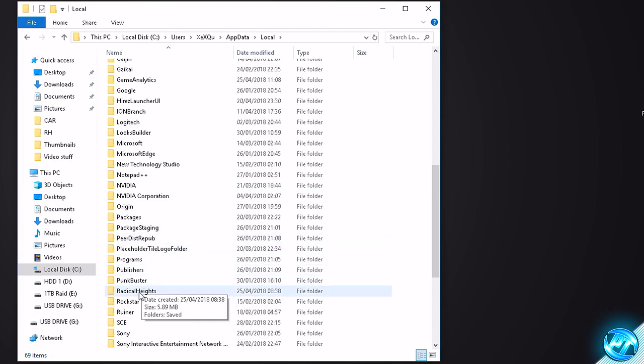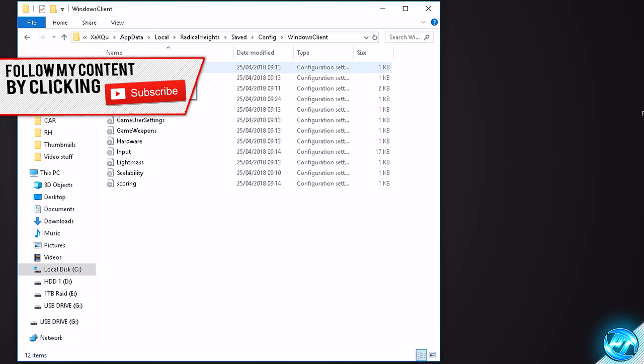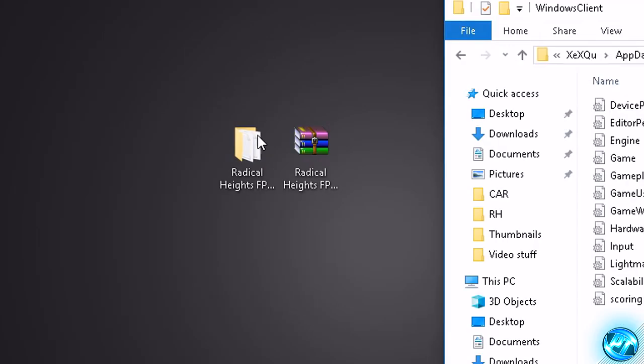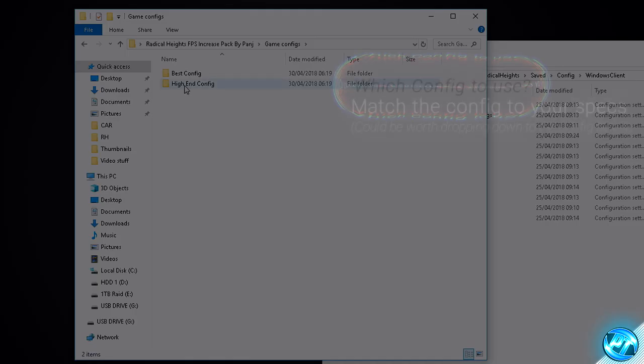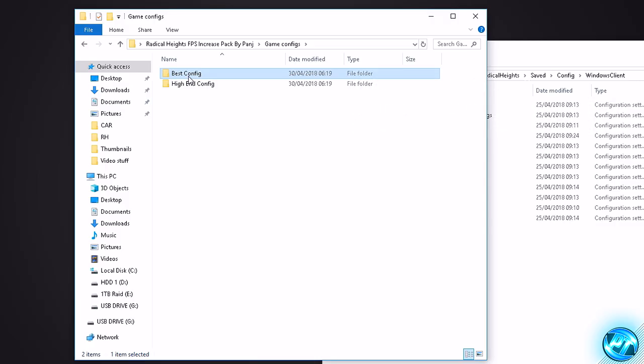Double click on that folder, then go into the Saved folder, then into Config, then Windows Client. Inside here you should see a bunch of configuration files. Drag this window to one side of your PC, then open the FPS pack, go into the Game Configs folder. You'll be met with two folders. If you're running on a brand new high-end or ultra high-end machine, click on the High-End Config. But for everyone else — low-end, medium-end, or even high-end systems like myself — go with the Best Config.